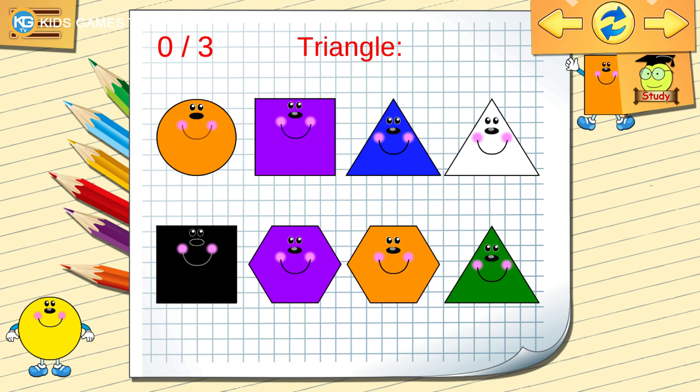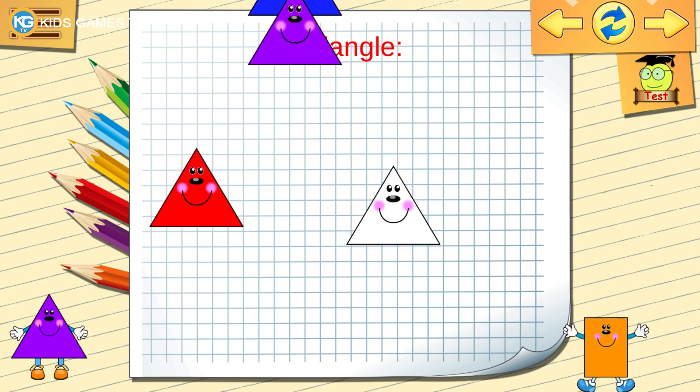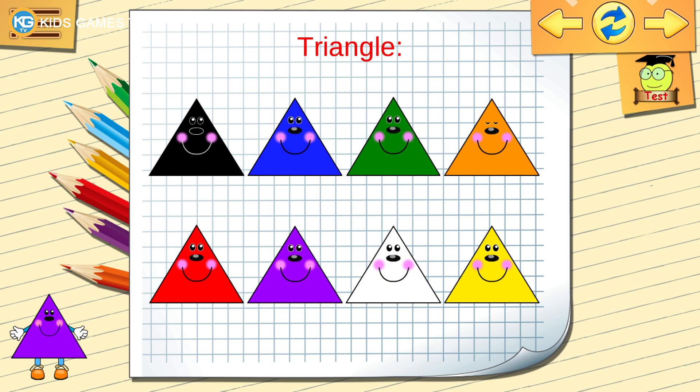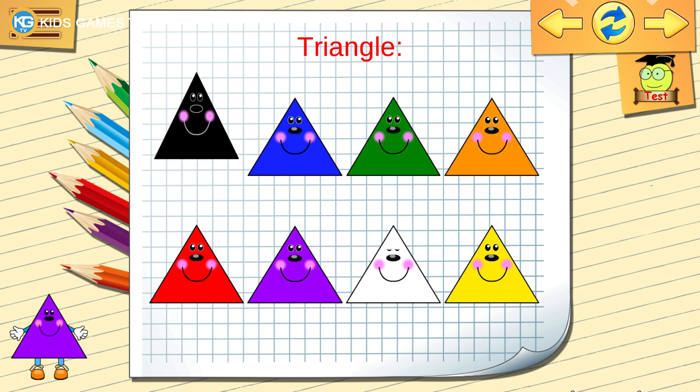Find the triangle. Let's learn some shapes. Red, triangle. Purple, triangle. White, triangle. Yellow, triangle. Orange, triangle. Green, triangle. Dark blue, triangle. Black, triangle.